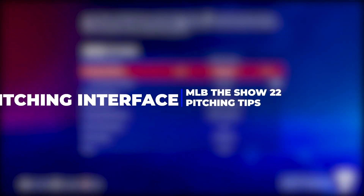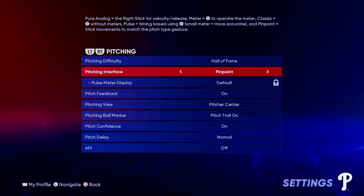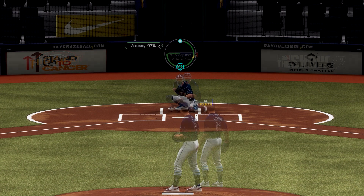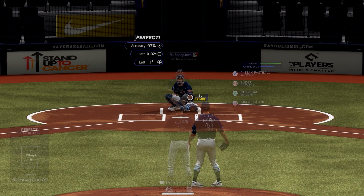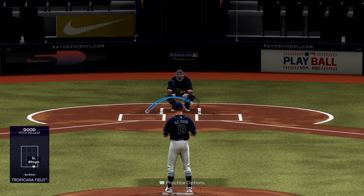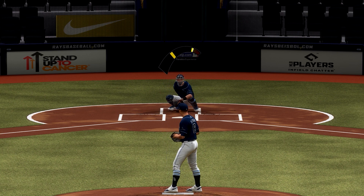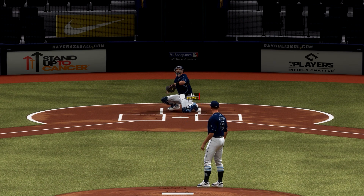Especially if you're new to the series, find the pitching interface you're most comfortable with as fast as possible, as each offers its own specific pros and cons. With analog and pinpoint — which has been adjusted this year — they offer more user control over the outcomes of your pitches, while classic will rely on the pitcher's ratings with you just pressing the pitch button. Meter pitching has you start the meter and attempt to stop it directly inside the yellow line, which puts you at more risk for early and late pitches, causing your pitches to drop and rise where you don't want them.